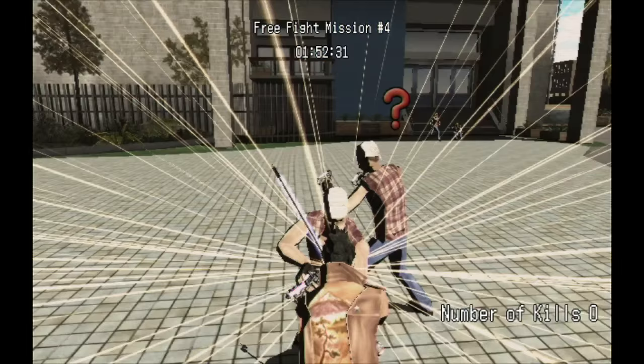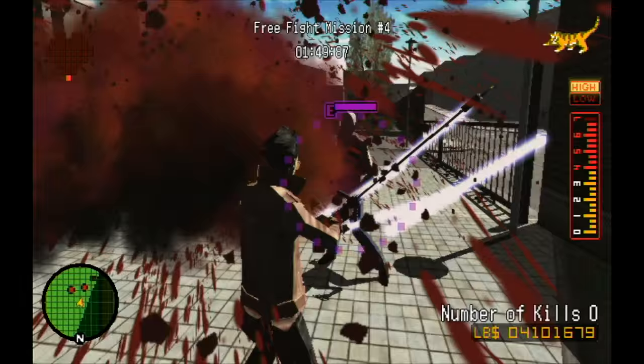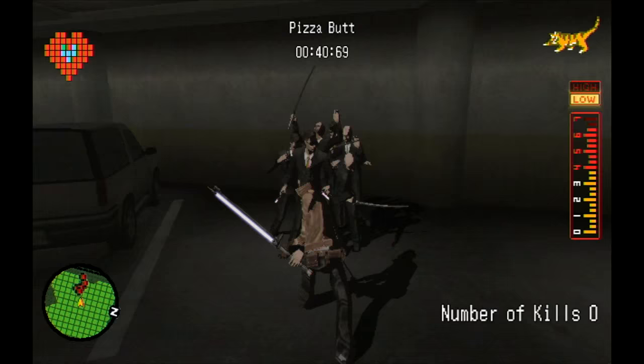Vertical attacks have a different effective range. This time, the guy on the right stays on his feet. Think of the vertical range as a cone. Here, I've got a bunch of enemies fanning out in front of Travis, and a vertical finishing move knocks them all on the ground, leaving an easy pile to clean up.